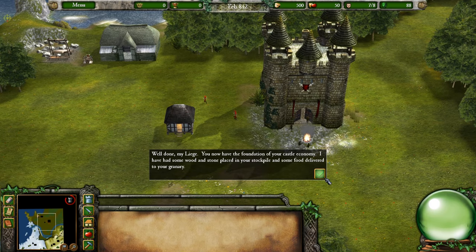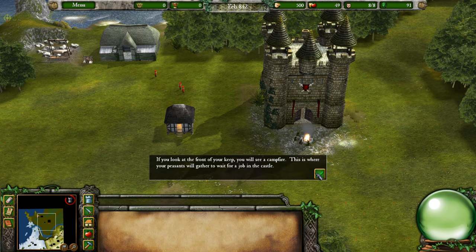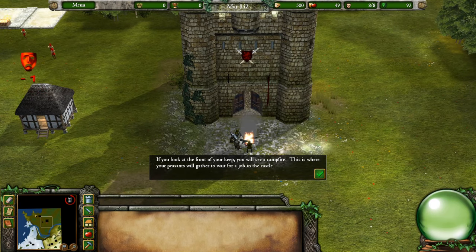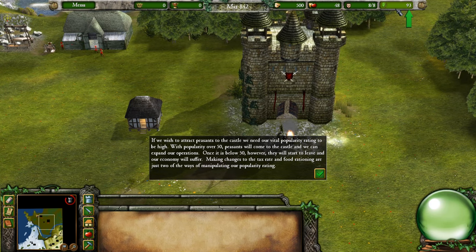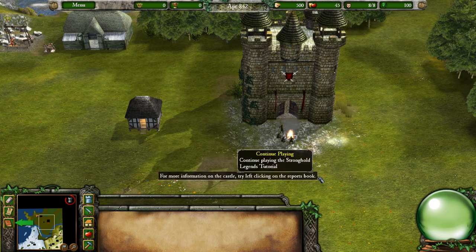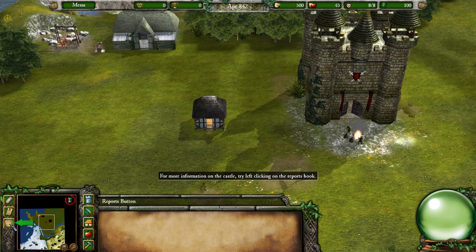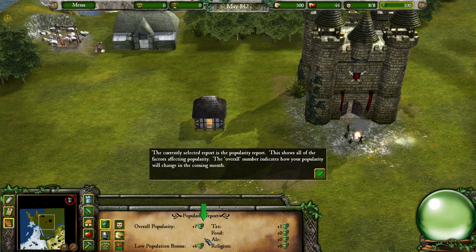You now have the foundation of your castle economy. Wood and stone have been placed in your stockpile and food delivered to your granary. At the front of your keep you will see a campfire — this is where your peasants gather to wait for a job. To attract peasants to the castle, your popularity rating must be high. With popularity over 50, peasants will come; below 50, they will leave. Tax rate and food rationing are two ways to manipulate popularity. Left-click the reports book to see the popularity report.